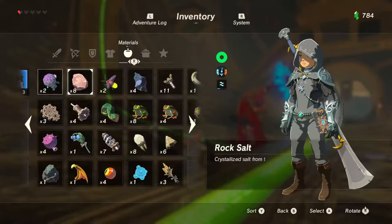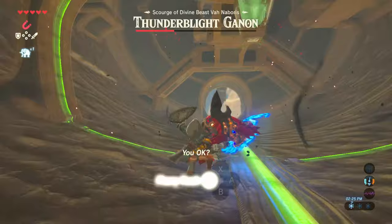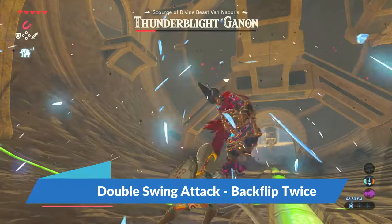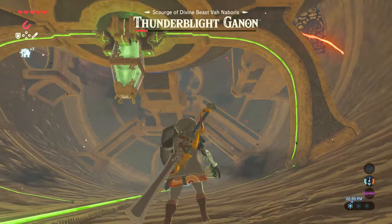Unfortunately, the further along you progress, the harder the attacks become. He will continue to use attacks from phase 1 — the green orbs and the 3-step quick attack — but he'll occasionally add a double swing attack, which means you'll have to perform 2 backflips in order to attempt the flurry rush. He'll also add in a guardian laser beam, which is super deadly.